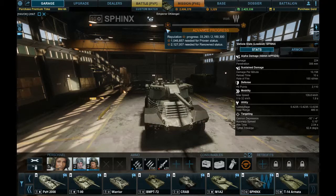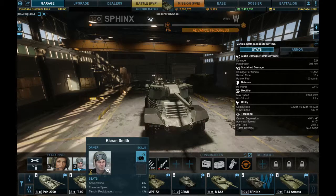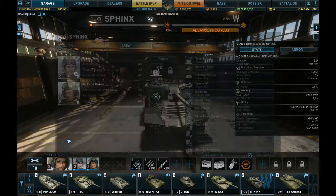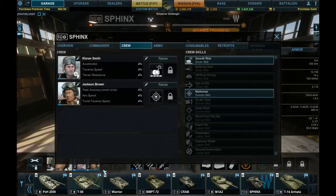I haven't gotten very far with the Sphinx — it's at 1% right now with a level 2 crew. I have Sabrina Washington in it due to the fact that it is an armored fighting vehicle.